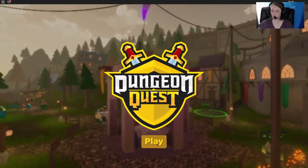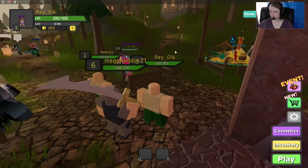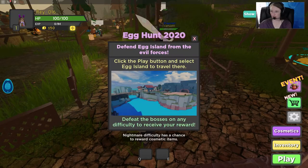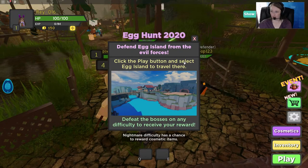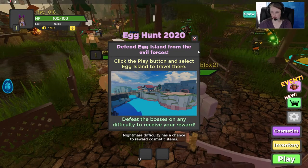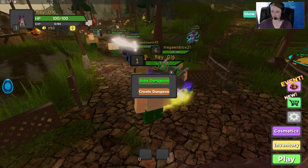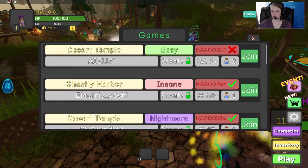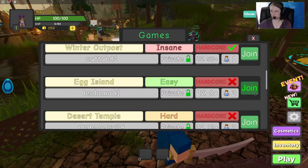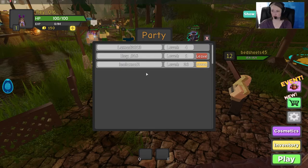We're going to join in Dungeon Quest here and skip the tutorial. Hopefully it won't be too hard. You can see over here there's an event button, and it says click the play button and select Egg Island to travel there. Defeat the bosses on any difficulty to receive your reward. I'm going to click the play button and see if anyone has started one up — let's join this guy here.